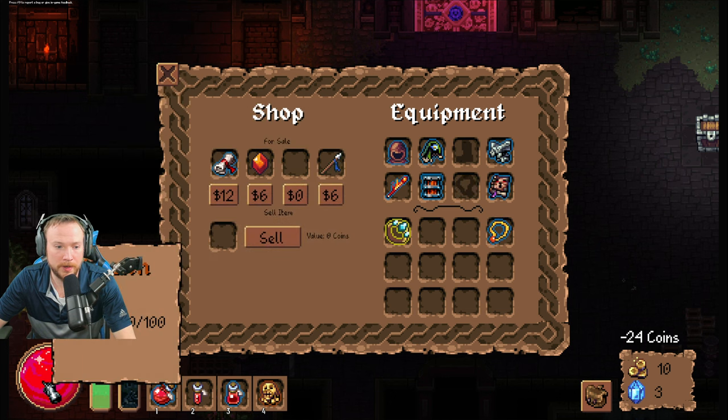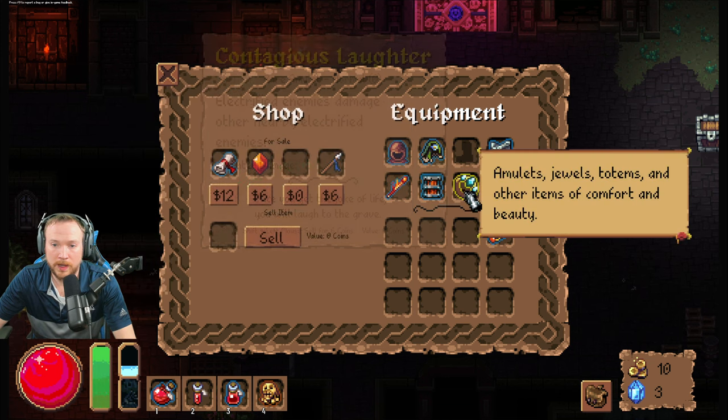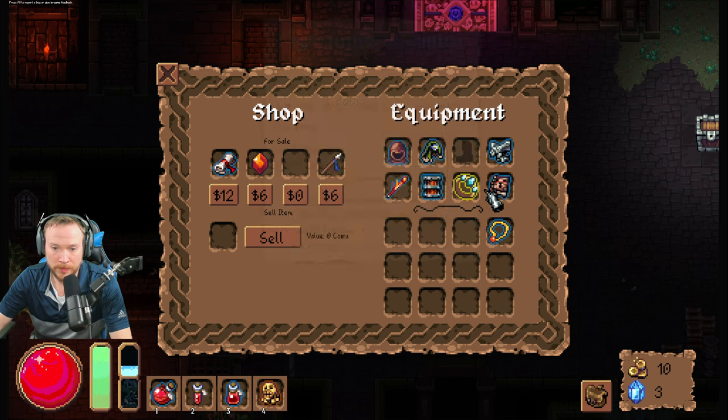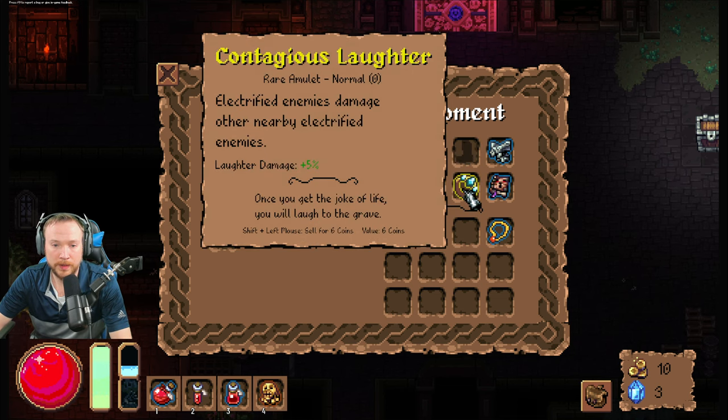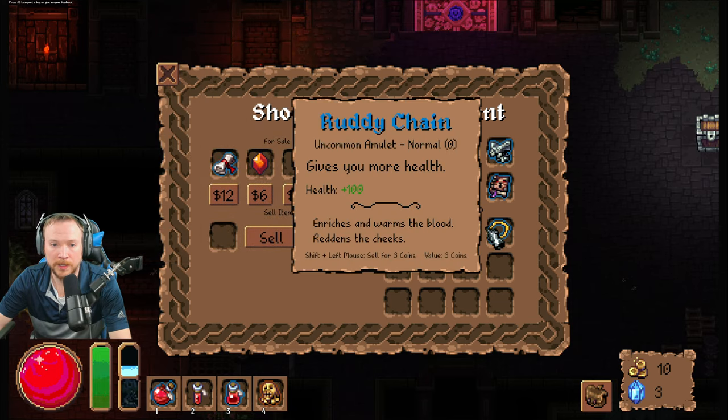Alright, I'm gonna go and buy — so my health is that one. Oh, that literally doubles my health, but I mean, I might... I doubt I'm gonna — you're blue, I mean nobody wants blue, but if I get a weapon that doesn't electrify or whatever, so I'm gonna keep you just in case.